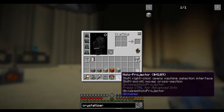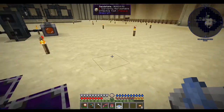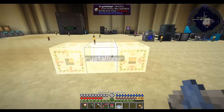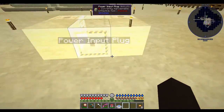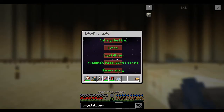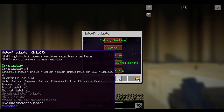So if we look here at the holoprojector - shift right click opens the machine selection interface, and if you shift scroll it moves to cross section. We shift right click and we can pick which machine we want to visualize. I click on the crystallizer and it shows up. So we look - we got the output hatch, crystallizer, input hatch, and the copper coil, power input plug. The coil can go on any side. Now that we've got the crystallizer, it shows what we need to make all of this stuff.